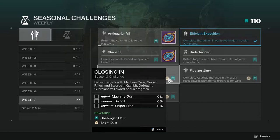Closing In: defeat targets with machine guns, sniper rifles, and swords in Gambit. Defeating Guardians awards bonus progress. This one's a little annoying. I'd combine sniper rifle with machine gun first, since machine gun will be the fastest, then swap to sword. Keep the sniper on the whole time and switch between machine gun and sword.